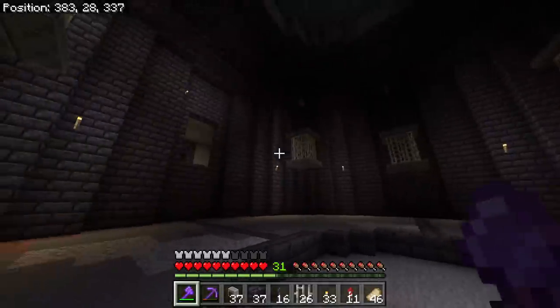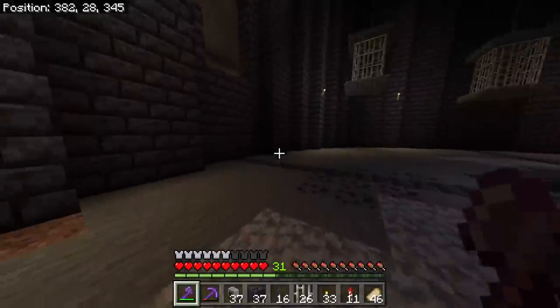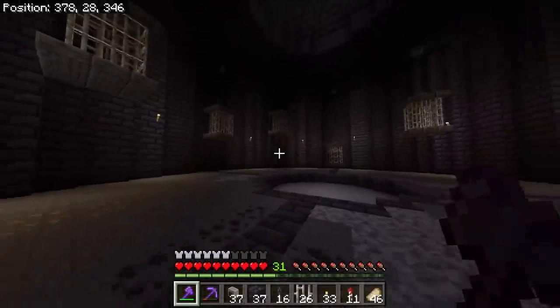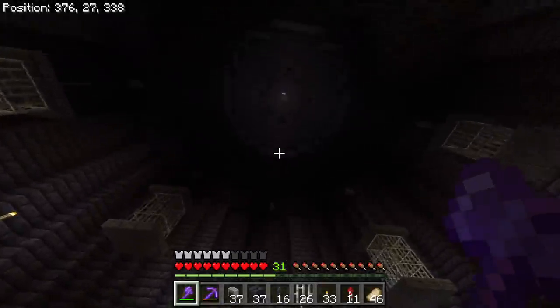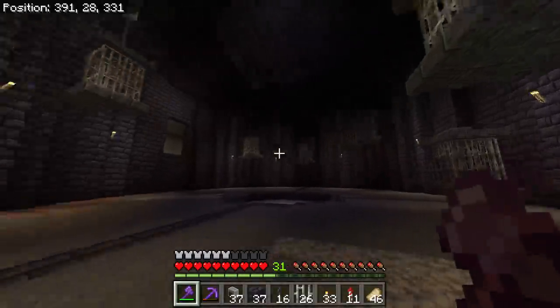Next we're going to make the pit. We're gonna run through and damage all these walls. I think I want to put some vines coming down. This natural light, especially when it's nighttime, is so nice, but I don't think I'm going to keep that hole there — lighting is gonna be troublesome in this room. I'll figure out something though.